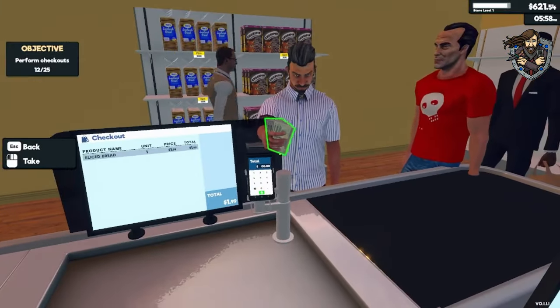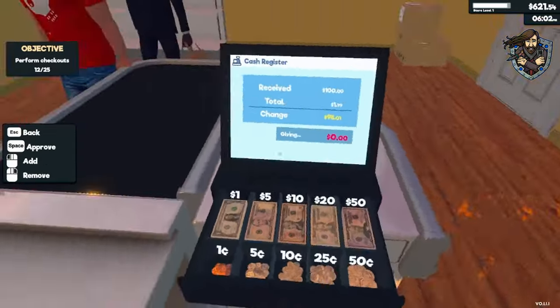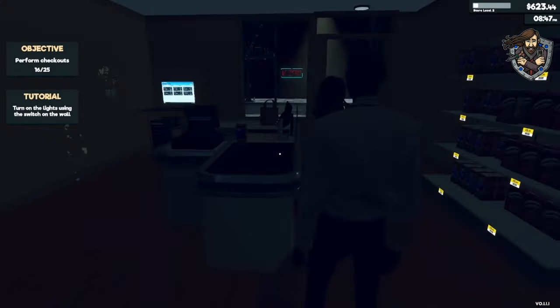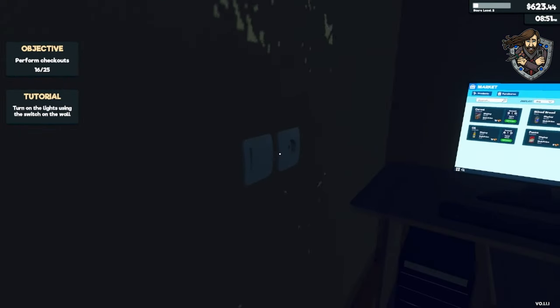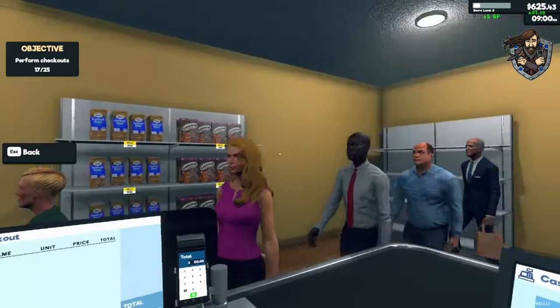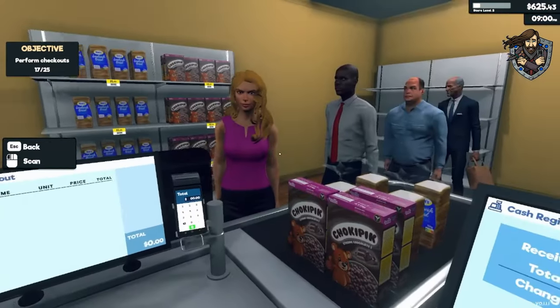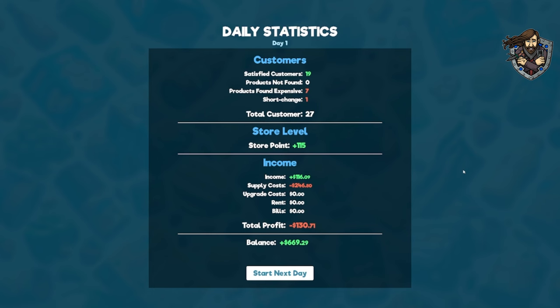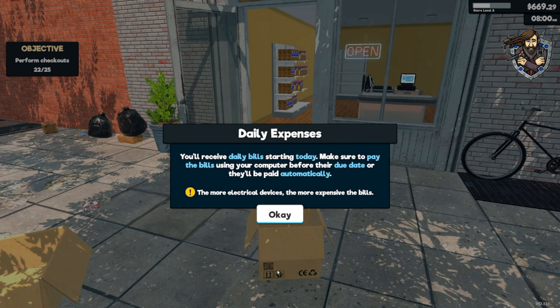Hello, sir, how are you today? Welcome to J's Fruits. Do I ever get to go home? Why are the lights out? $1.99 — and there you go. Bye bye, now come again. So here's our summary: satisfied customers, $19. Short change, $1 — no one's counting. Receive daily bills starting today — make sure you pay your bills using your computer before the due date.